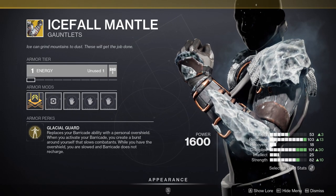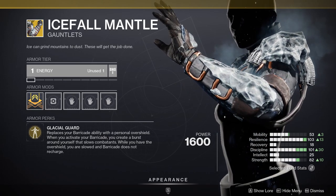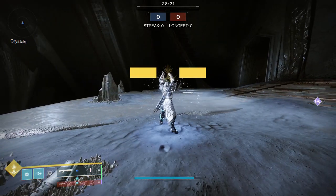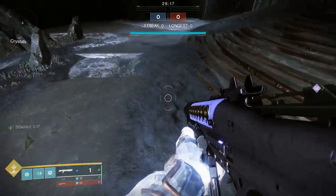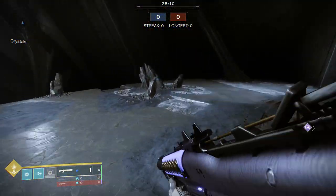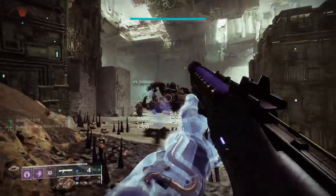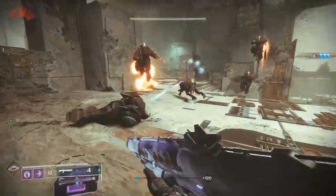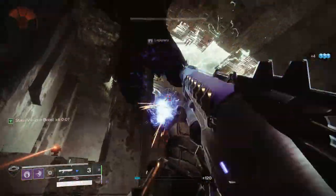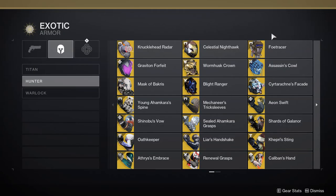Next up we have Icefall Mantle, the original on-command overshield. Before Void Titan was doing it, Icefall Mantle was. It's a shame it's never been truly meta, but hopefully this change helps. Before, popping your Barricade gave you Overshield but you couldn't sprint in the animation. Now in Season 22, we're looking at an on-command 25% damage bonus — when you pop your Barricade you get the Overshield, which gives the x4 Stasis weapon boost. You can cancel the Overshield and retain the damage bonus, then frag out. This seems like it could be quite good.